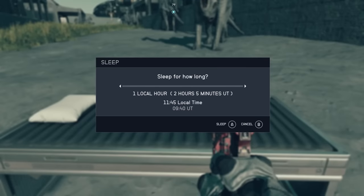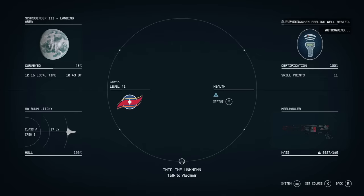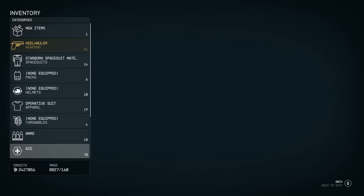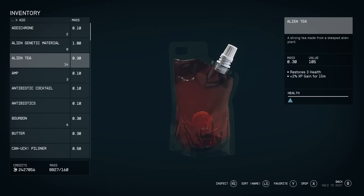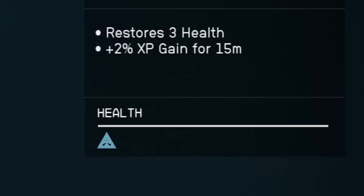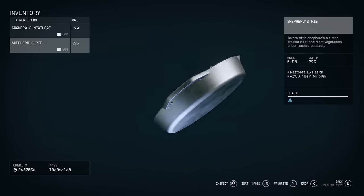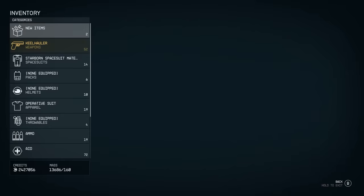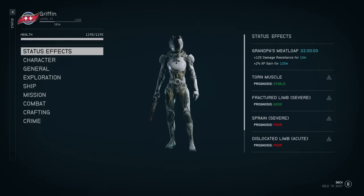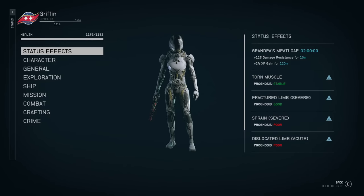You can boost that amount to 129 XP by sleeping in a bed for one hour, which gives you the well-rested perk — a 10% XP gain boost for 20 minutes. You can also eat three types of food that give you 2% additional XP gain each, stacking with the 10% for a total of 12% XP gain. Those foods are alien tea (2% for 15 minutes), shepherd's pie (2% for 60 minutes), and grandpa's meatloaf (2% for 120 minutes) — so that one's obviously the best. Have your one-hour nap then chow down on some meatloaf and that's the best way to optimise this XP farm.